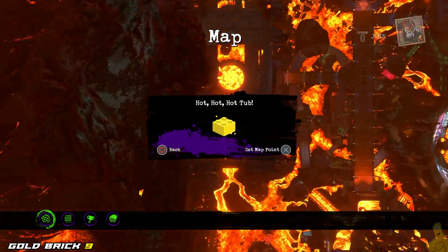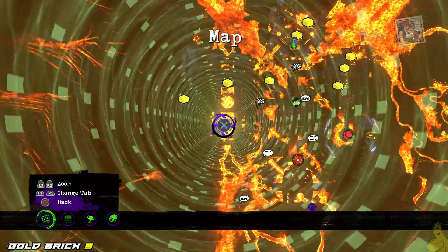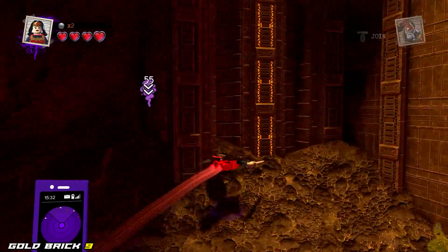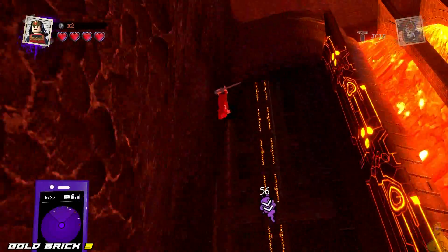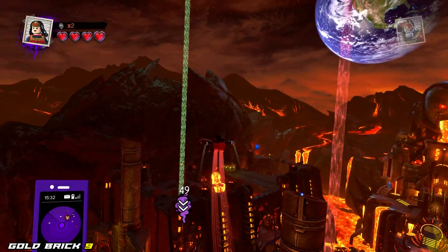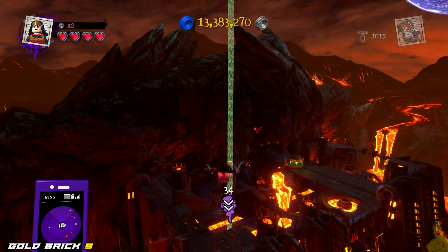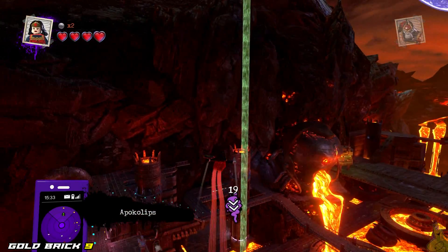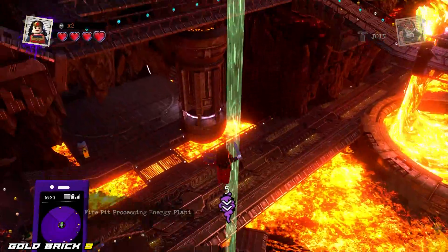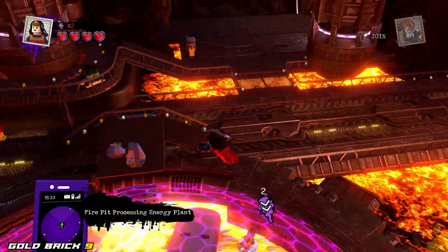Next up is all the way over to Hot Hot Hot Tub. Keep in mind we did all of the gold bricks first, then we jump into the character quests and do all of the races. By the end it actually unlocks a final boss battle, which we save for the end — so we do get our final character token at the very end.